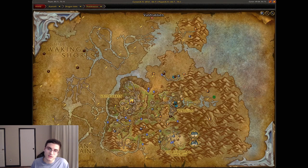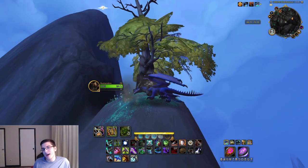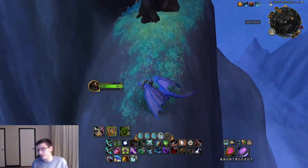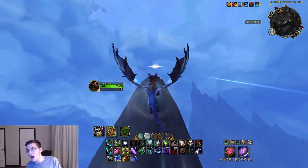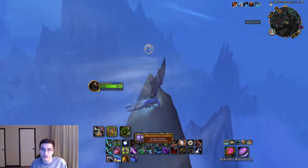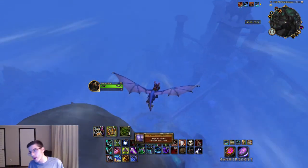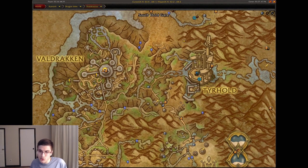Moving on to the next one — your first real mountain-climbing glyph in Thaldraszus. This is the Storm Shroud Peak. Head over to where I am on the map; I use this tree as a marker. Head over to the highest point of this mountain and using Skyward Ascent to get up there, that is going to be the Storm Shroud Peak dragon glyph.